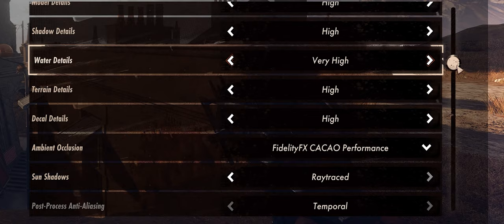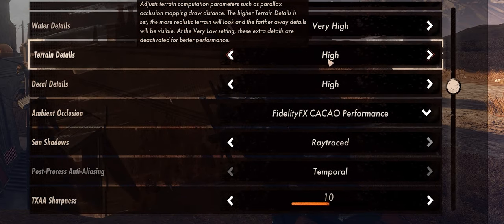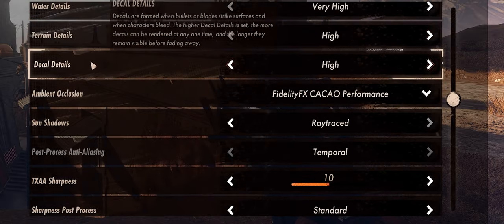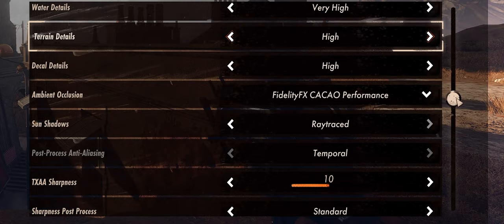Water details — I didn't really notice a difference in FPS with this one. I have it at very high and didn't notice much visual difference between very high, ultra, and high either. Terrain details — not quite as demanding as the others, but it'll help you get some FPS. I've set this to high, which was the sweet spot for looks versus performance. Decal details — this doesn't really change anything impactful. You can see bullet decals and how high this is determines how many stay present. Since I'm having performance issues, I've just turned it down to high — you could probably leave it on ultra.